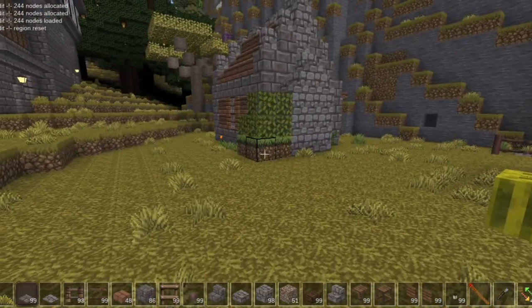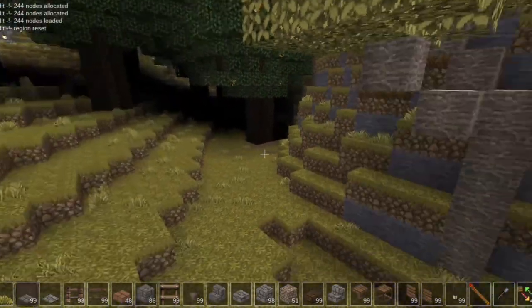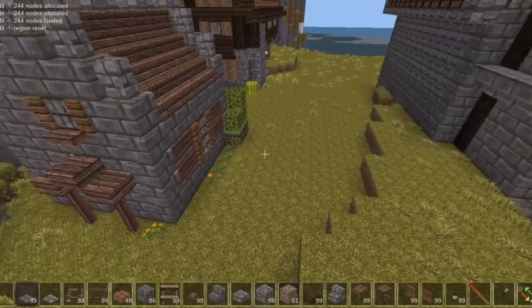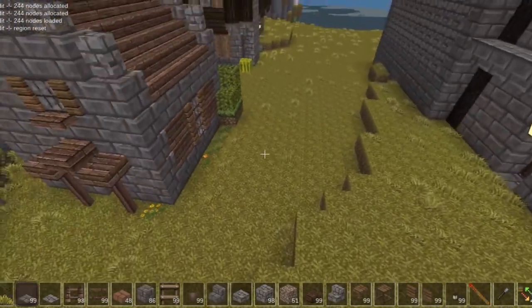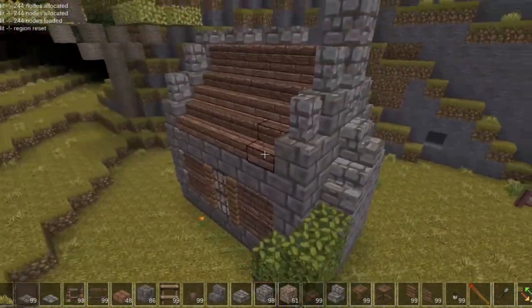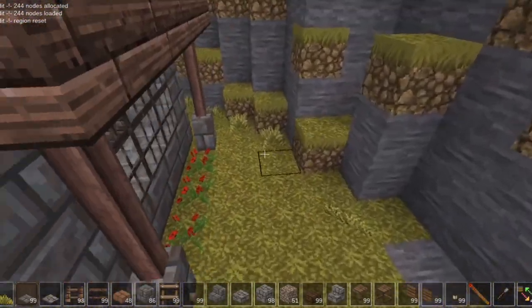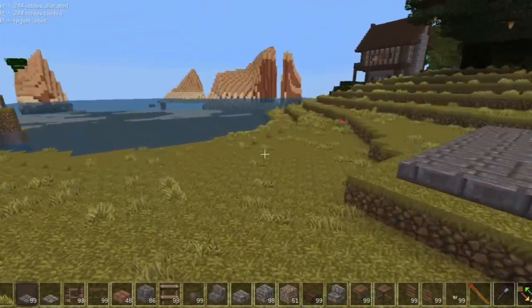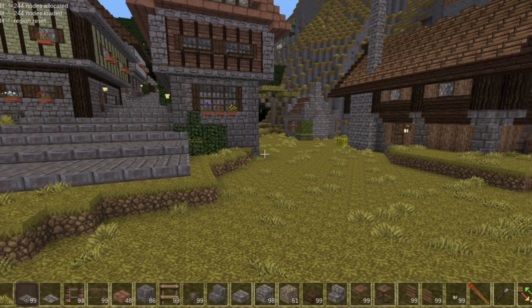We're going to leave that here and do something with that, because back here there's going to be an animal pen. We do need a little building back here, and there's going to be more walkway and stuff. I was hoping for a bigger house but I can do something with this. That window looks kind of ridiculous back there, but it fills in the area nicely.